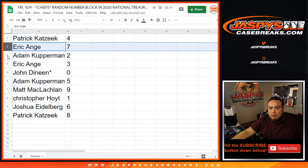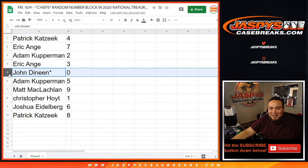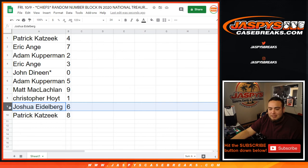Patrick with four, Eric — EA, sorry, we're calling you Eric EA — with seven. Matt with three, John with zero last spot. Zero, so any and all redemptions go to John. Adam K, you have five. Matt with nine, Christopher with one, Joshua you have six, and Patrick with eight.